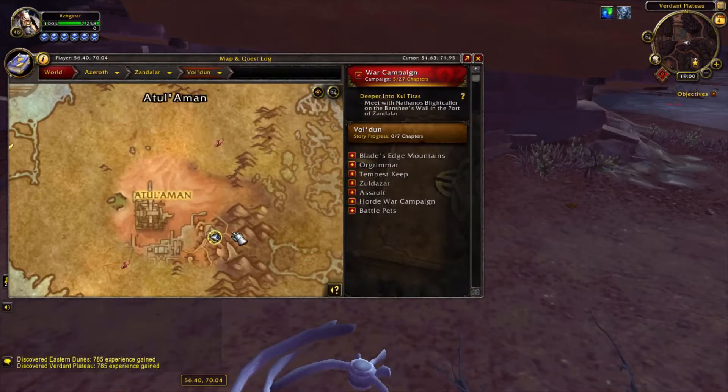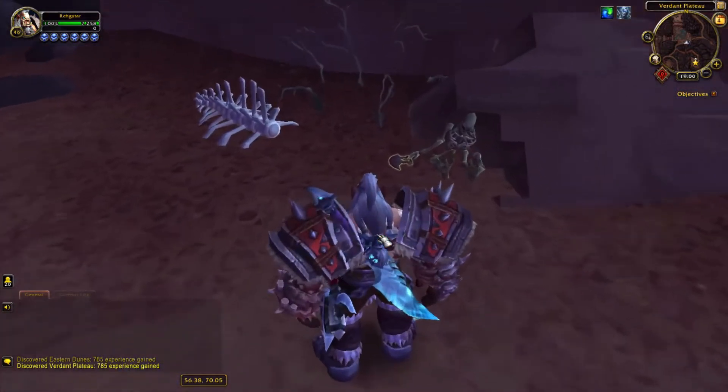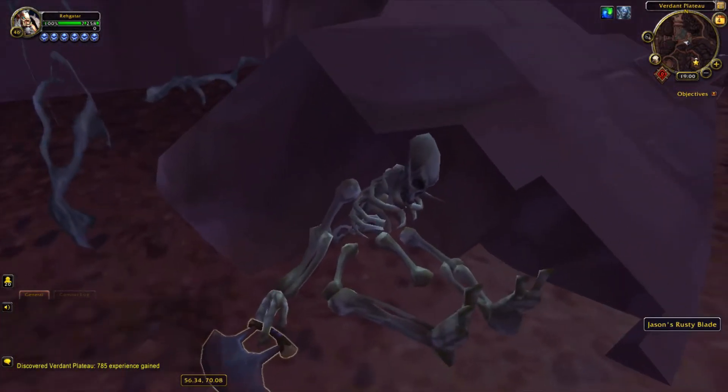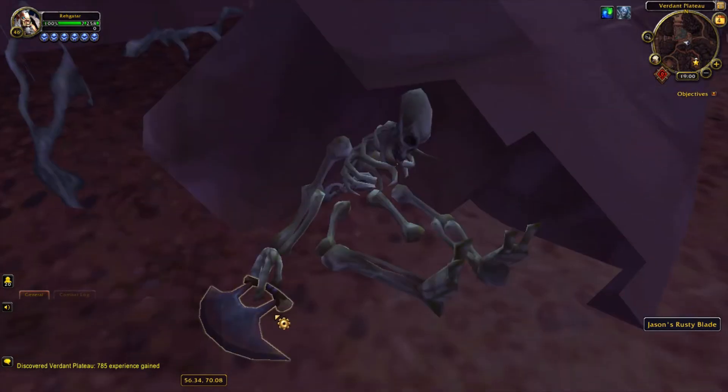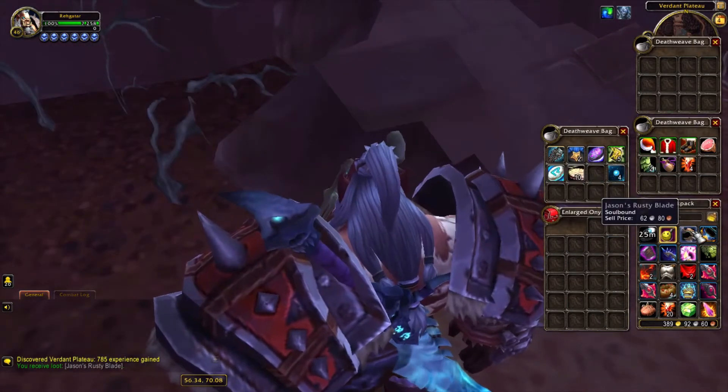The other reference is in Tanaan, where you can find Jason's rusty blade near a skeleton. When you pick it up, you will see that it's just a junk item that you can sell for a measly 62 silver 80 copper to vendors. It is part of the Scavenger of the Sands achievement though, so if you're hunting for it, there it is.